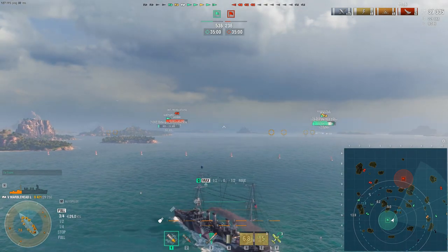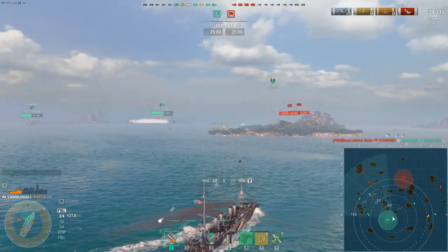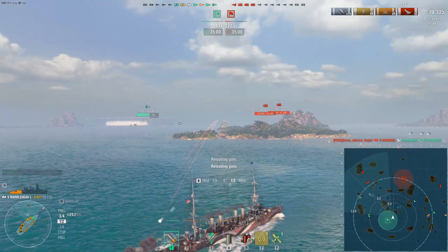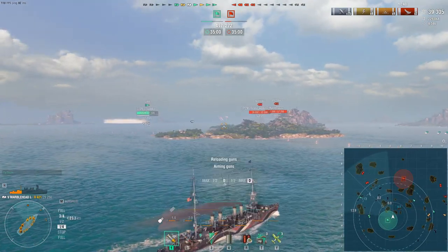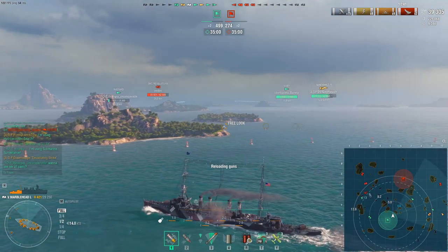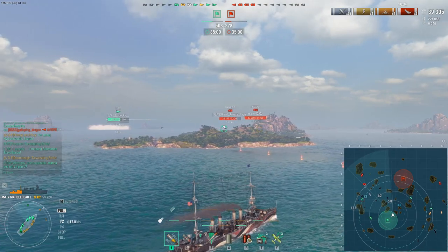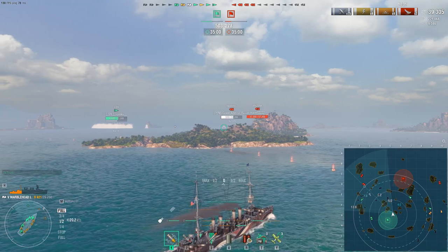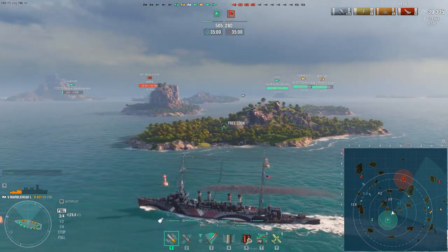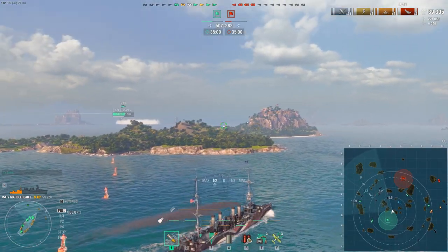Playing Marblehead Lima is similar to Omaha or Murmansk — you're a light cruiser, and playing around islands is extremely helpful. I'm trying to blind-fire the submarine to see if I can land anything, checking our depth charge airstrike range of 5 kilometers. The other cruiser and battleship are beyond main battery range, but with only 9,000 HP, Arizona could easily citadel us. I'm going to move to a position where this island covers me. A mod from the World of Warships Mod Station shows submarine pings on the mini-map.